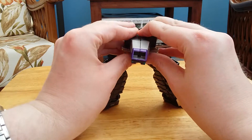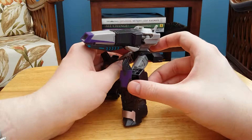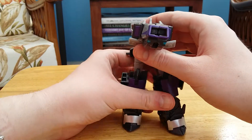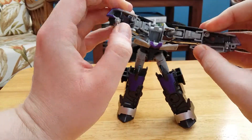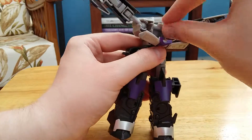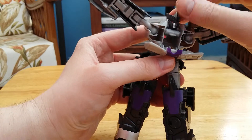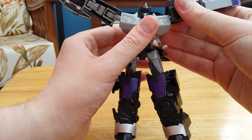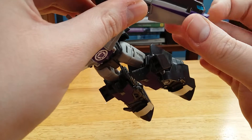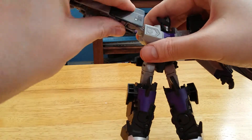So you can just attack with it like this, which is pretty good — a lot of fun modes on this guy. Now let's go into robot mode. Straighten up the legs, split the arms and lock them into place. Push down this tab to get the head out, which gets a bit stuck sometimes. Take the shoulder, bring the elbows down, bring the fists out — there's a little tab to grab onto so it's very easy to get out — and rotate the fists down.